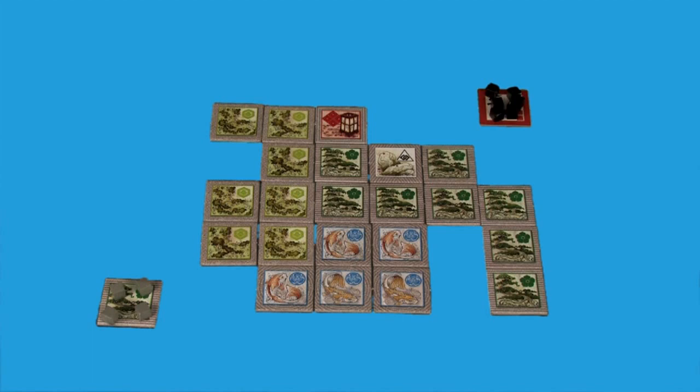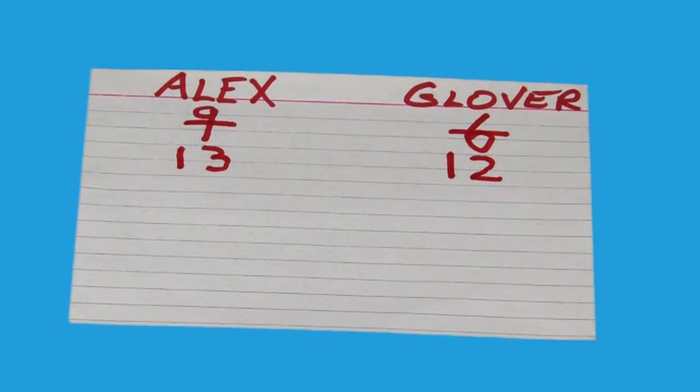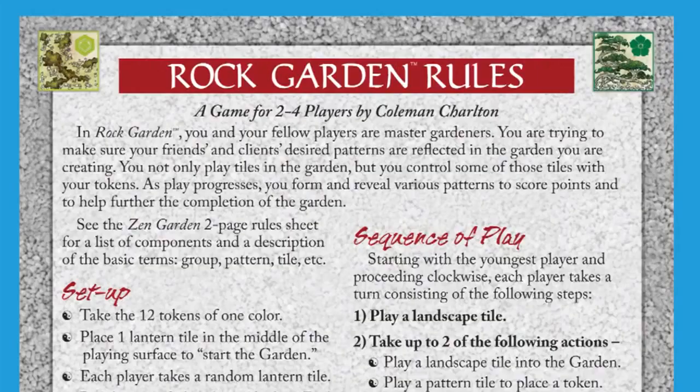Play continues until all players have revealed or until the remaining players are out of point tokens. You can either end the game here, or you can play the extended game — write down everybody's scores and play another round. Keep playing until someone ends the game with more than 20 points. Then the player with the most points is the winner.